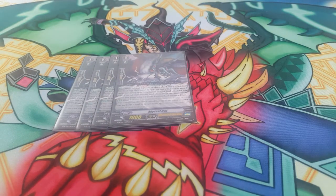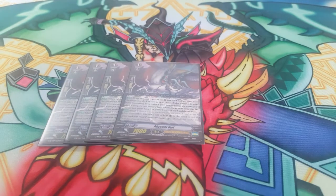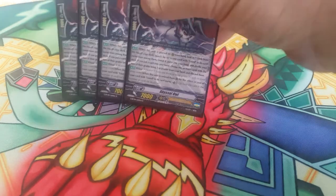I'm still playing four Abyssal Owl. You could cut back on this card — the counter charge skill of it is not as important as it used to be, though it's still really helpful to have access to. Mostly I haven't cut him down yet because I have a fear of not being able to draw my grade threes, especially in this kind of build. So he helps me get there. You could get away with less but I'm playing four just to make sure I can get there.